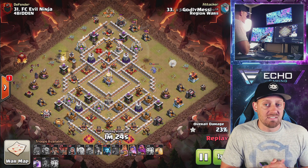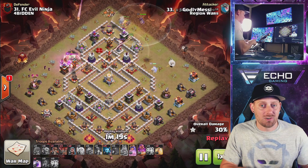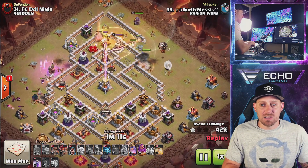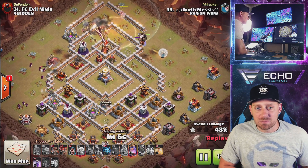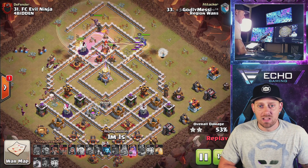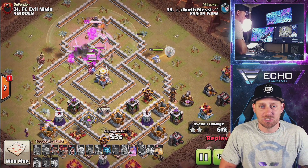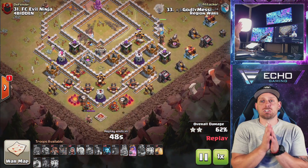We talked about that in the last Town Hall 11 video, where I showed you four different attacks from Region Wars. Now the Miners are coming in right into the top of the base, going for that Inferno Tower, and then they will most likely path themselves right to that Eagle Artillery — and if not, the Hog Riders definitely will. That air defense needs to go down just to make sure the pathing goes right. Here goes the Eagle Artillery — it doesn't even get the shot off.